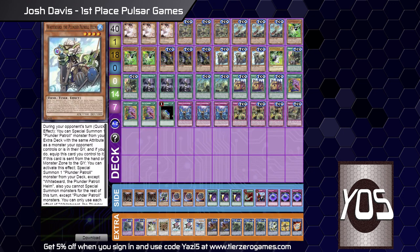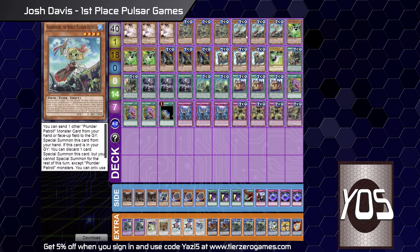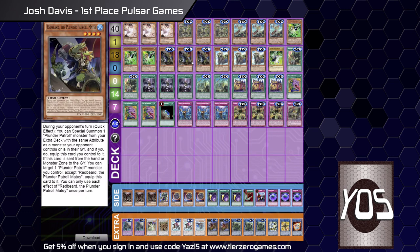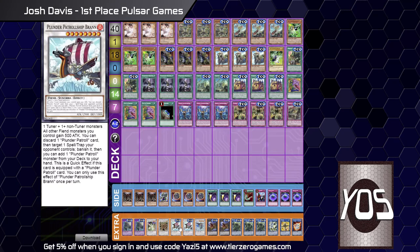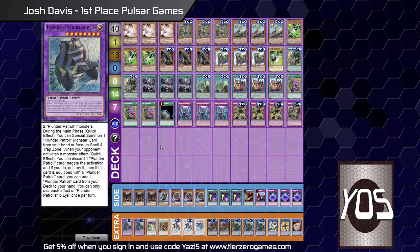Do you think there are any major developments it's going to have in the future, or is this list kind of the staple? There are a lot of variants — there's a Phantom Knight version which is really nice, and currently there's a new level 8 Fiend Synchro coming out soon which could be a nice little main deck card and could alter ratios. But there could always be cheeky bits of support — there's always going to be change.